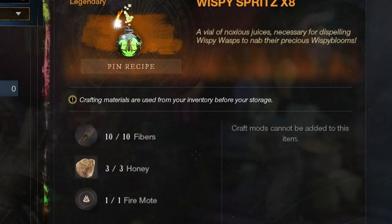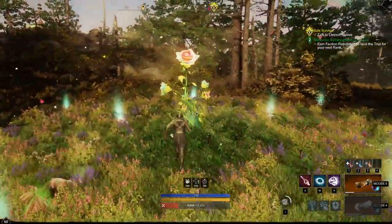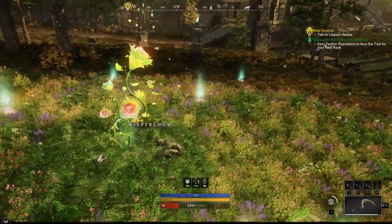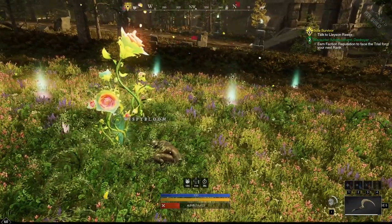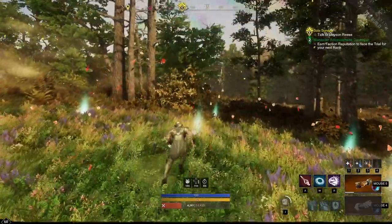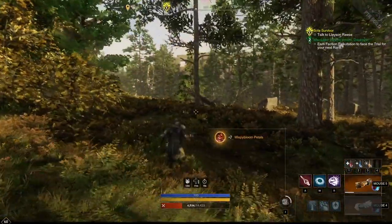If you're planning to do a lot of this event, it may be advisable to stock up on some of these resources now, especially if you want to do it early. However, do keep in mind that you get a ton of Wispy Spritz from farming the gift piles as well, so you can fully complete the event without ever touching this recipe if you don't want to buy anything. The only difference is that you will have to wait a few more days. As such, I wouldn't expect massive flipping potential from this.